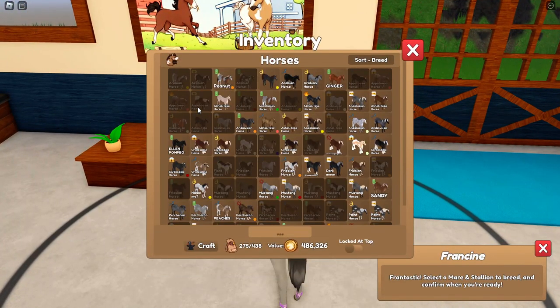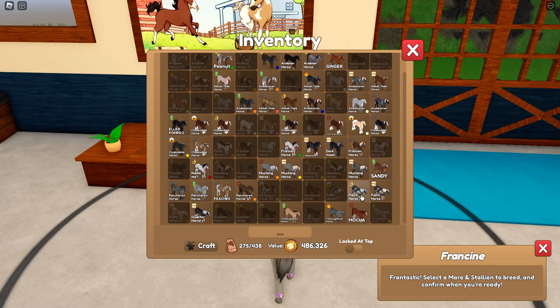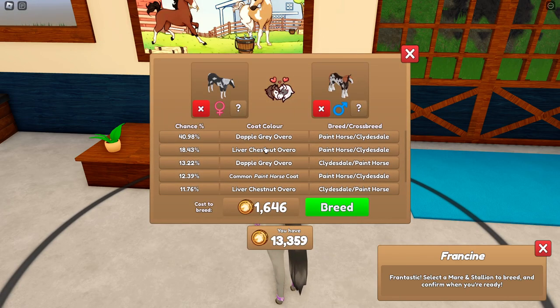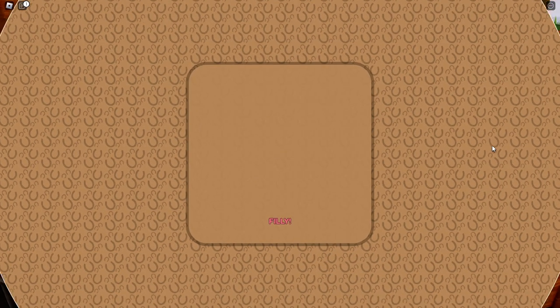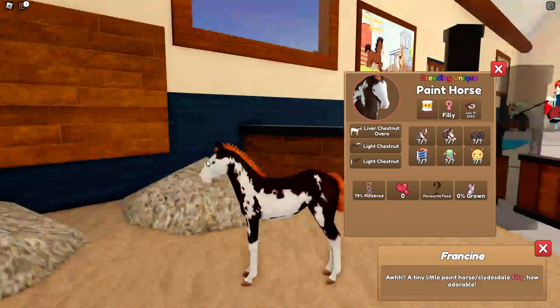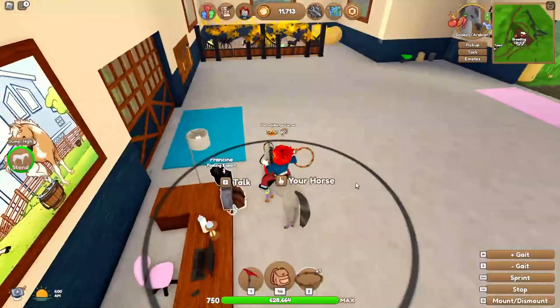Hey Francine, my friend. I would like four. This is going to be the last crosscoat for today. I'm hoping it will actually work - I need all the luck that I can get. We could go with that colour on a Clydesdale - would be really nice. Let's see if we can do that. Fingers crossed. But it's a liver chestnut overoe paint. Not the crosscoat we wanted, but still pretty cool.